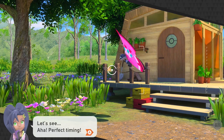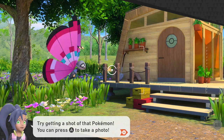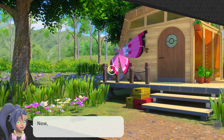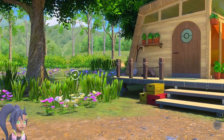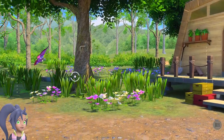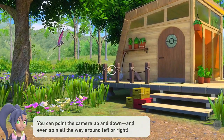Perfect timing! Try getting a shot of that Pokémon. You can press the A button to take a photo. Nice going! Now, why don't you try moving the camera? See that circle in the center of your viewfinder? You can point the camera up and down and even spin all the way around left or right!